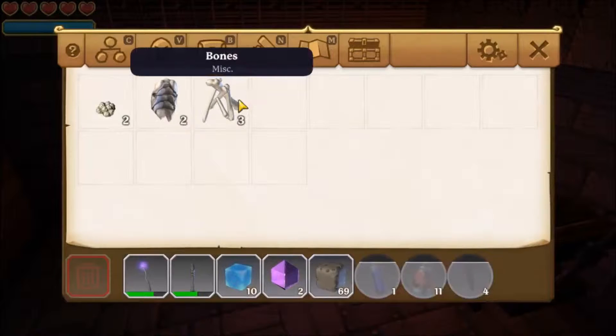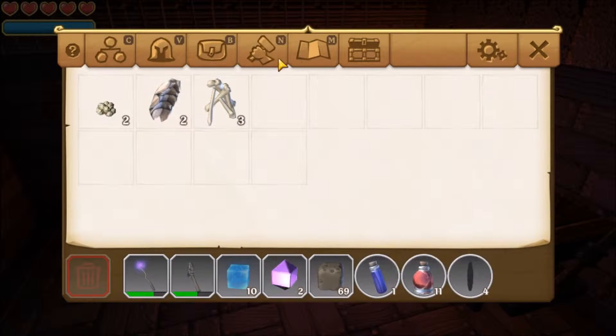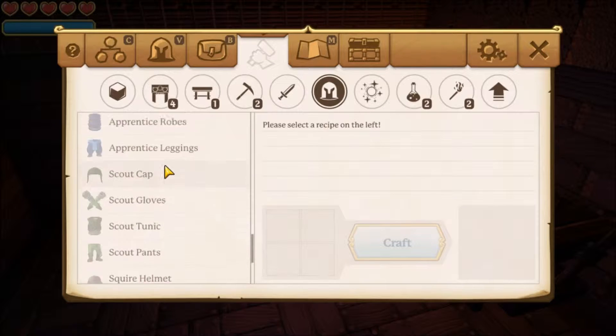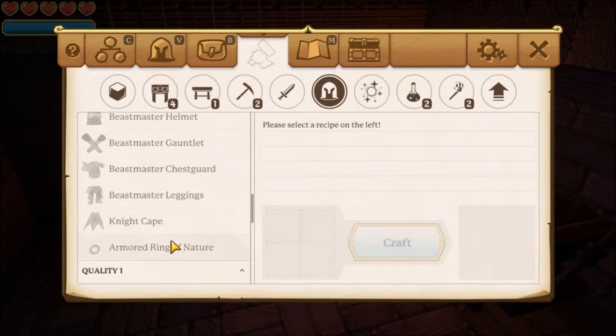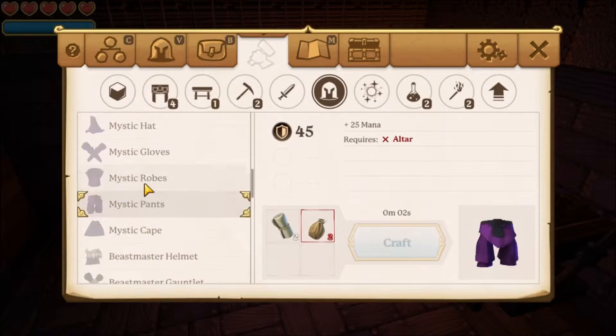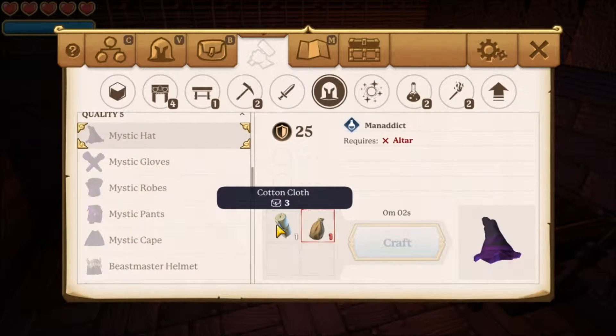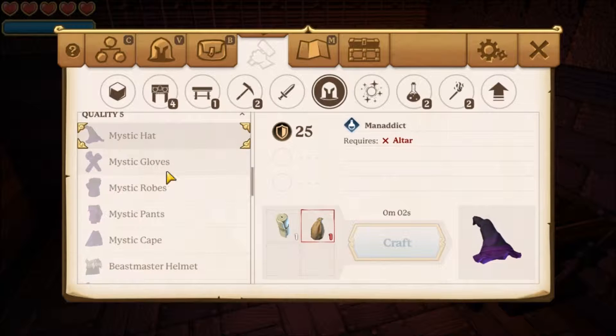Right now I'm just going to check about bones, scales, and cotton. Another thing that I forgot to mention in the last episode — because I talk so much, you'd be surprised I can forget something — I would like to make the mystic stuff, so I do need cotton. I've only got 3.